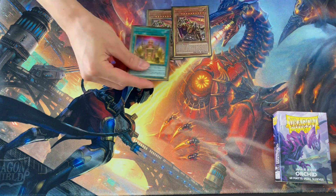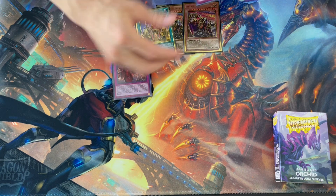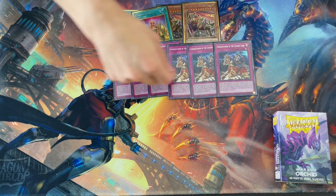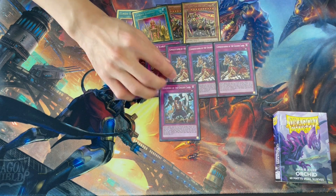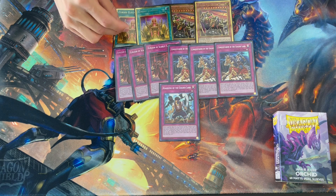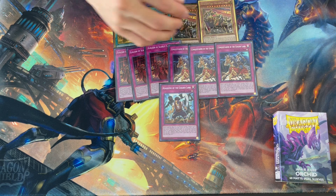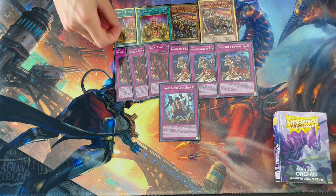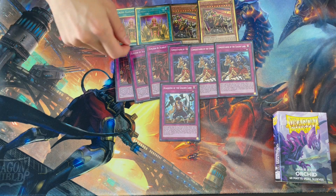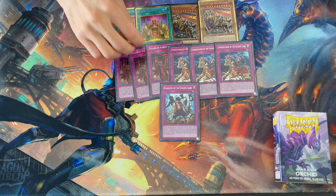Next is the Eldlich part, which again has not changed since my last profile. We're running 2 Golden Lords and 2 Eldens. Then the traps, again similar to any other Eldlich profile: 3 Sanguine, 3 Conquistador, and 1 Warcaro. The only thing that might stand out is that usually people play 3 of Warcaro, or sometimes don't even play it at all.